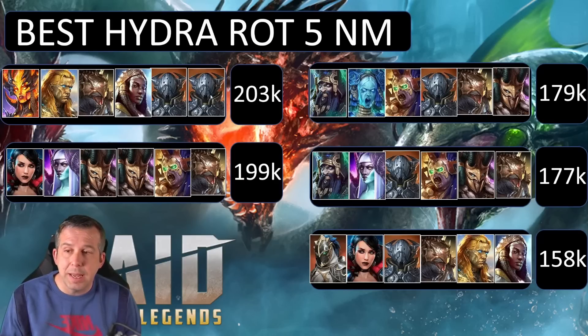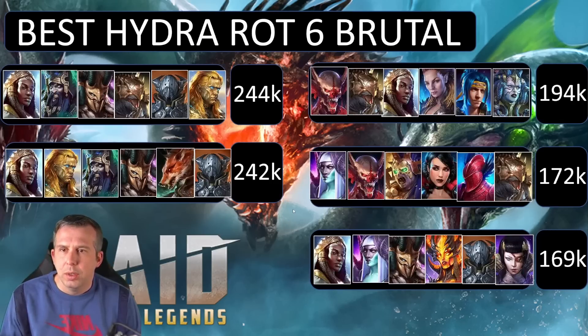Nightmare rotation five shows lower damage scores than some earlier rotations. The best team does 203,000 — double Husk, Sakkir, and three setup champions. Second place has Venus again without Cupidus — double Akrizia, Venus for setup, Duchess and Ugo for protection, and Krisk for provoke and buff extension. One thing I realized: Cardiel does so much healing with his A1 that you can actually run no dedicated healers and just rely on Cardiel to keep your Hydra team alive.